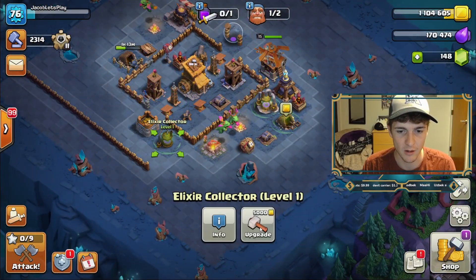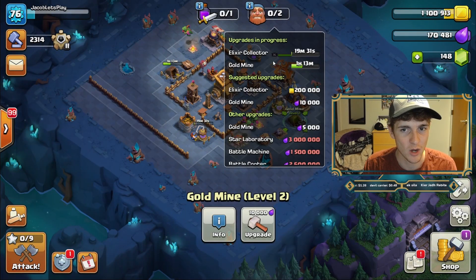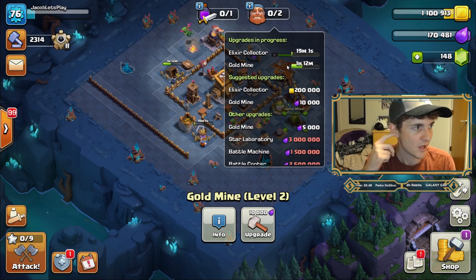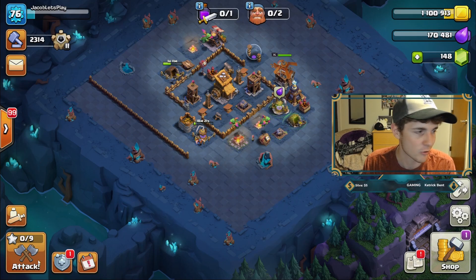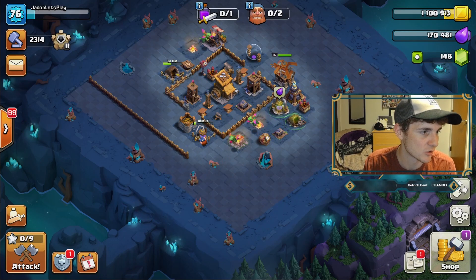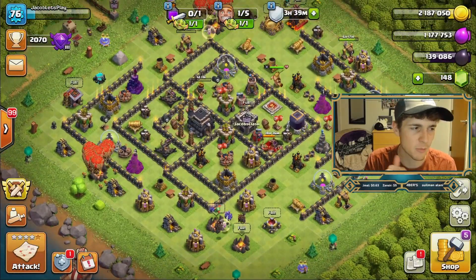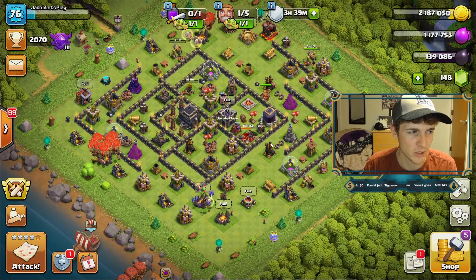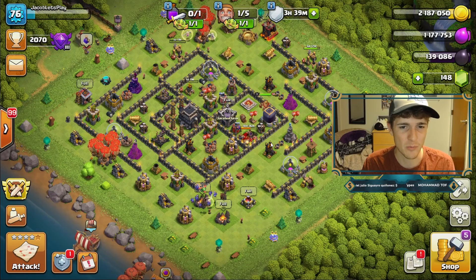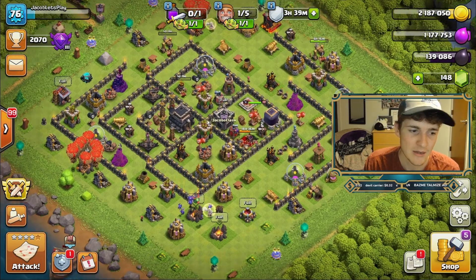Over on the Builder Base, just a minor update — we're grinding out all these Elixir Collectors and Gold Mines, trying to upgrade them to max so we have an influx of resources and don't have to attack constantly. I do have my Star Bonus available over here. That's pretty much what I'm doing on the Builder Base for the next week, because it's easy and we might as well make sure we're gaining resources at a reasonable level.